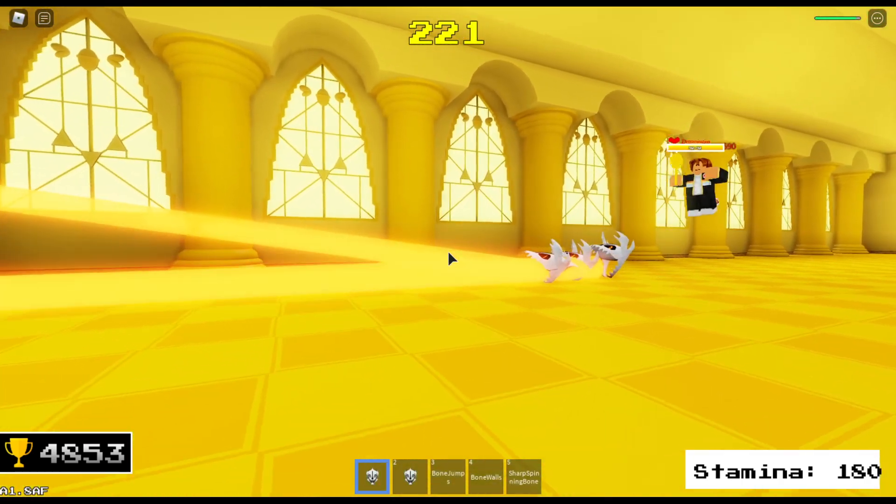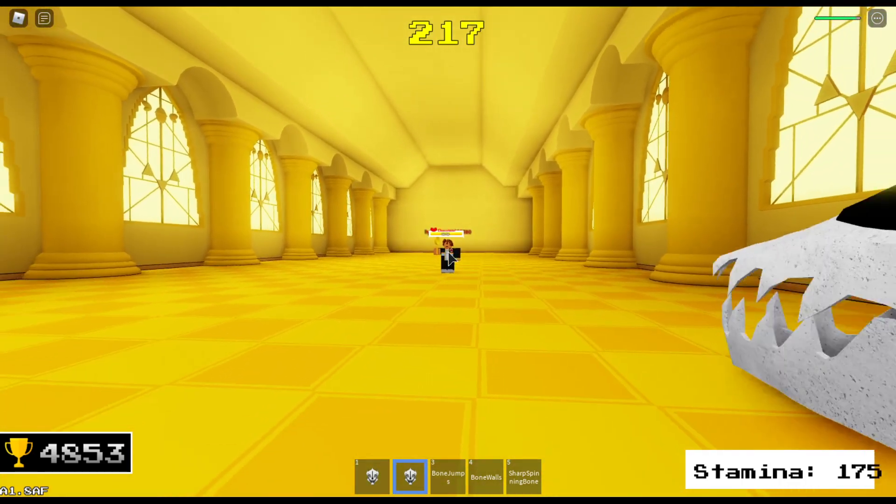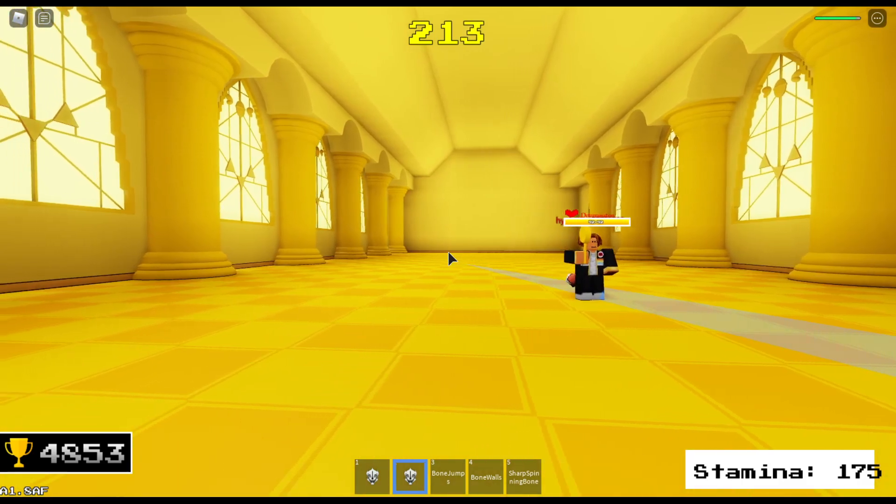In the next phase, my first move fires 3 blasters at every enemy. My next move is a blue blaster — since it's blue, they can stand still to avoid it.